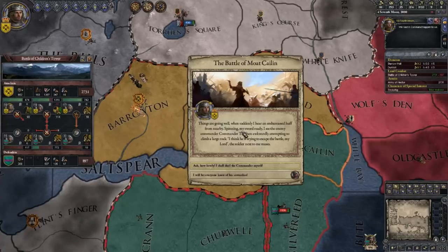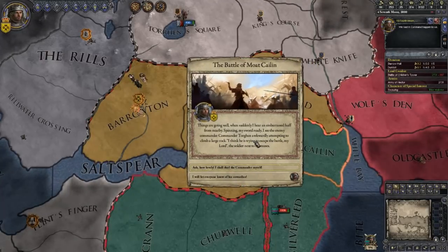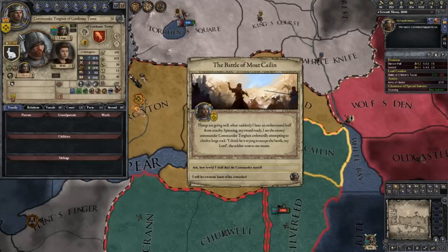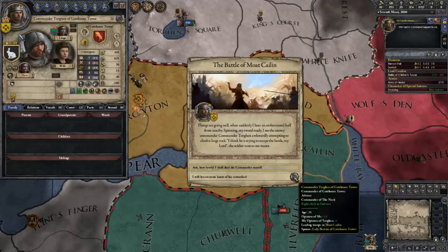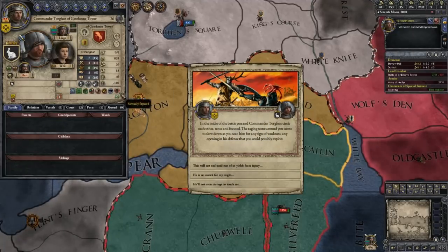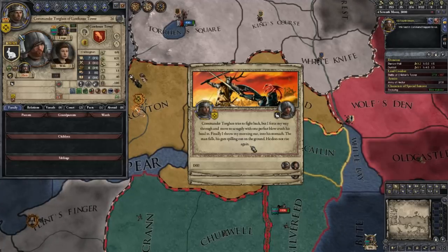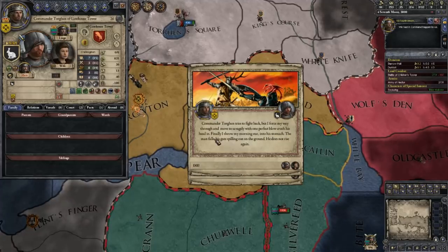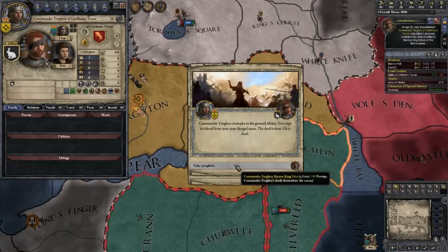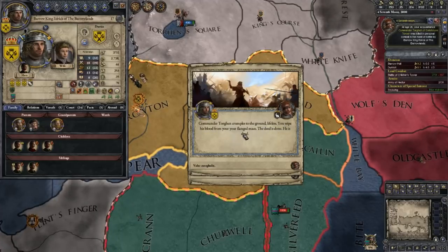Things are going well when suddenly I hear an embarrassed huff from nearby — spinning my sword ready, I see the enemy commander Torgen, awkward, attempting to climb a large rock. I think he is trying to escape the battle. My lord, this shoulder at the soldier next to me muses. We can try — minus 100 on him? He must have just got injured. Yeah, we'll just kill him. No speed, strength or anything — I'll just go with speed strike. Commander Torgen tries to fight back but I force my way through and move savagely — with one perfect blow I crush his head in. I throw my morning star into his stomach. The man falls, his gut spilling onto the ground. He does not rise again.